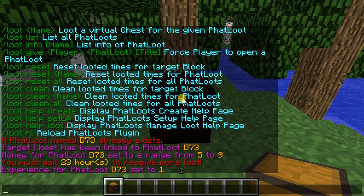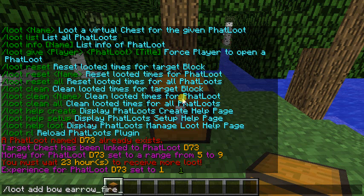To get items from the chest, you do slash loot add. Let's do bow, and then to get an enchantment on the bow, it's E and then arrow underscore fire for fire aspect, and let's do two for the power range. E means enchantment.